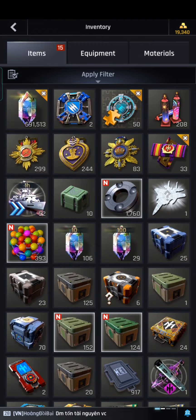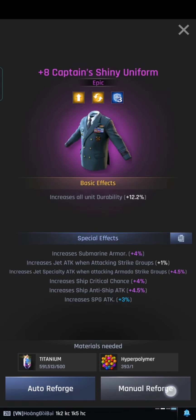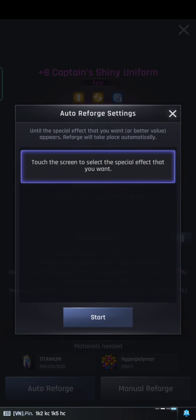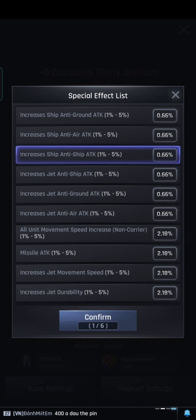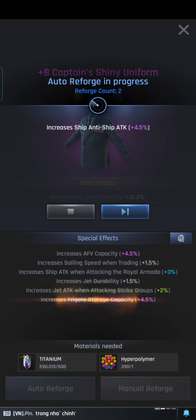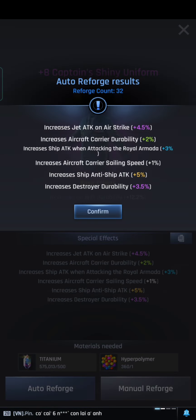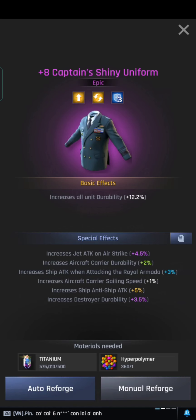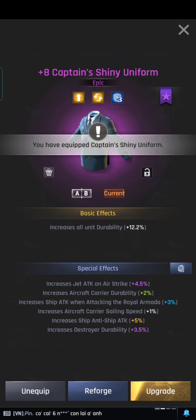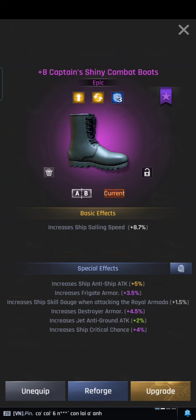I am going to reforge my armor. It took only 32 reforges to get the 5% anti-ship attack. As you can see, my equipment now has 5% ship attack on all parts.